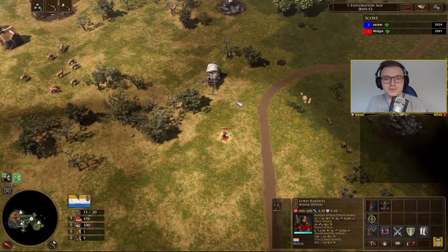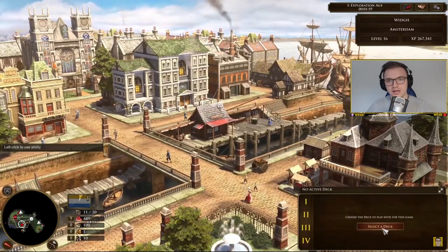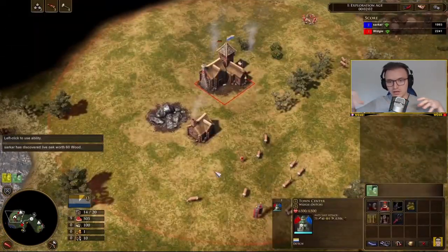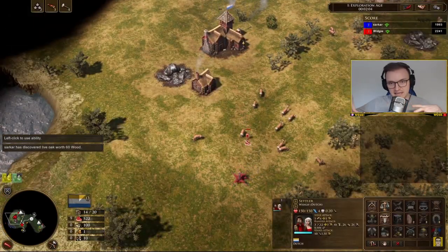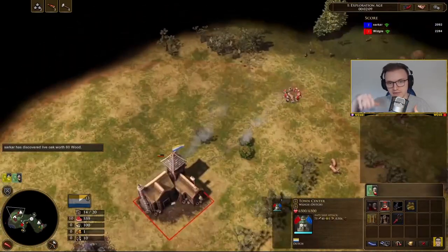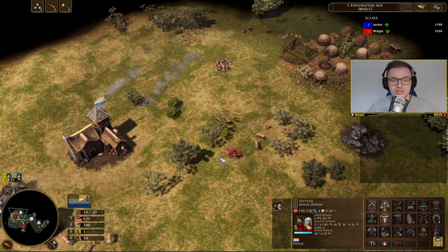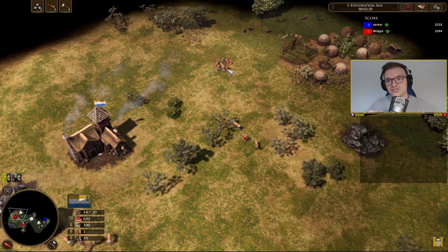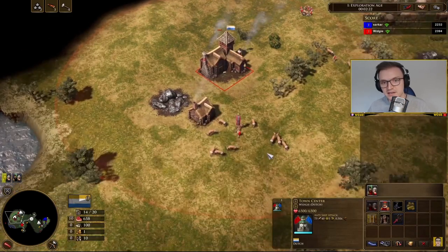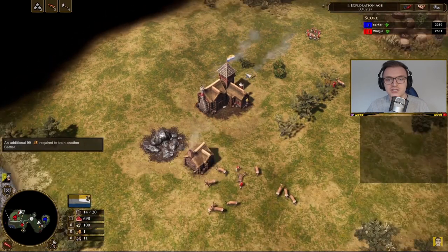Here's my Envoy. What I like to do is send the Envoy straight toward the opponent's base — carve through the fog of war between my base and theirs, then scout around the enemy base. I use my Explorer to scout my local proximity. Alternatively, you can swap it: use the Envoy for nearby scouting and send the Explorer toward the enemy base to potentially grab their treasures. It's entirely up to you.